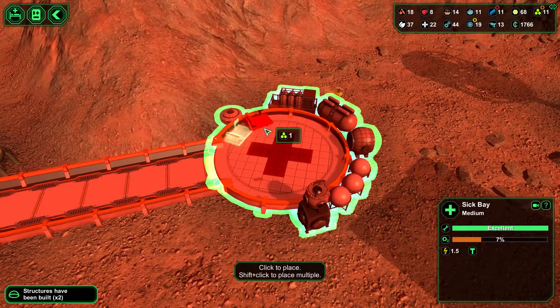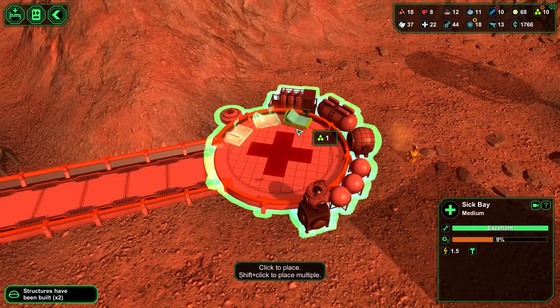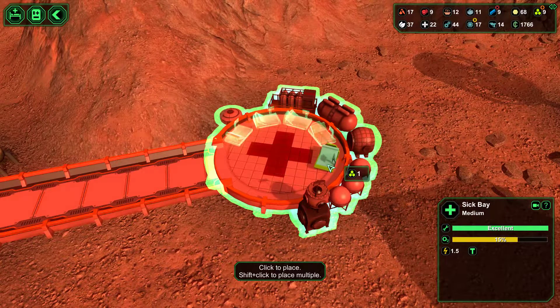Let's build — for those situations where we know people are going to be hurting, let's go ahead and really prepare the colony.